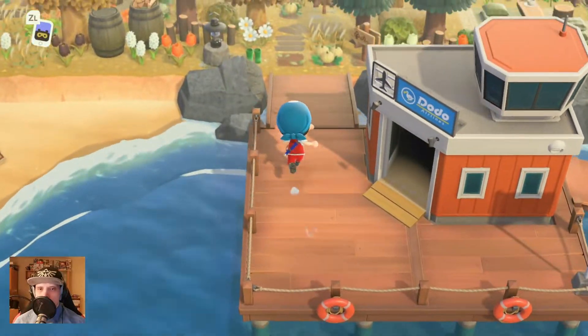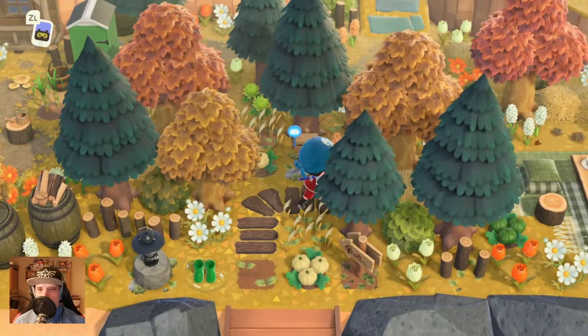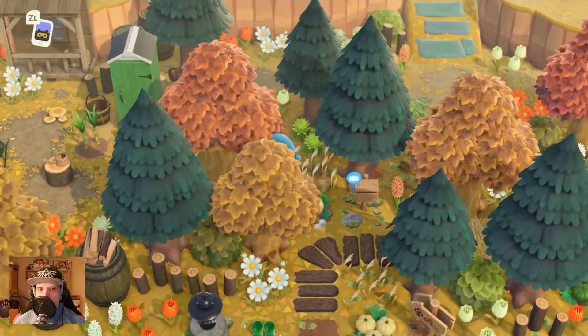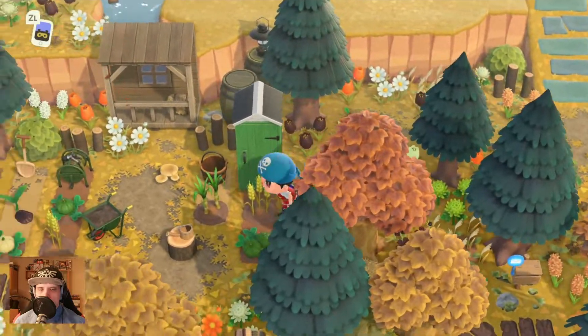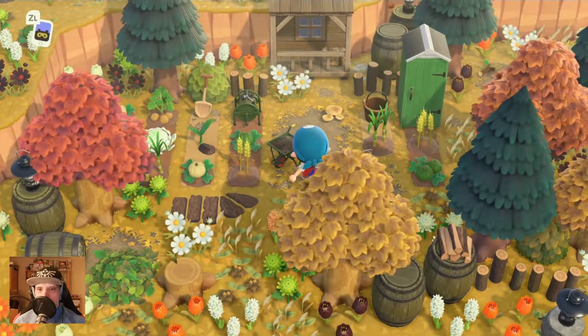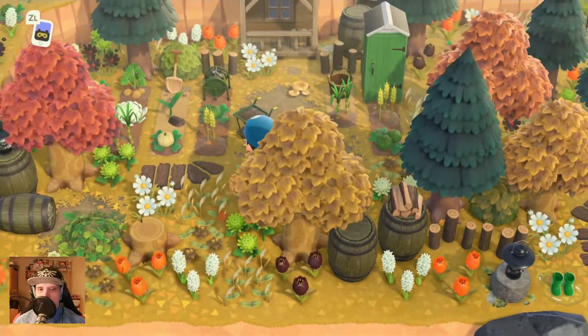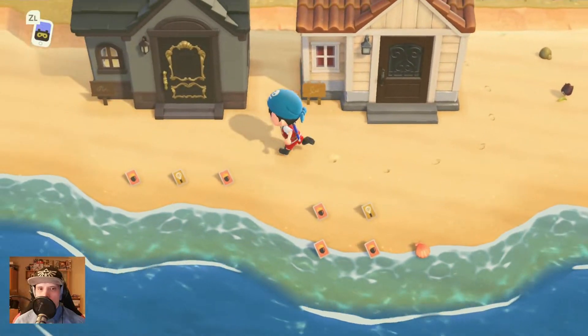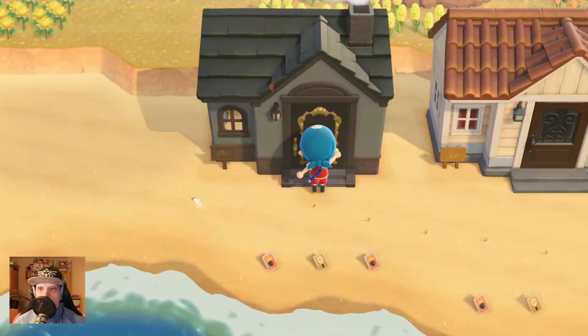We are starting with the dodo airline — doesn't look so bad, it's a nice fall area here. Wonderful looking, even with a small garden here. It even looks like we have a house here. The villagers are living on the beach — nice!